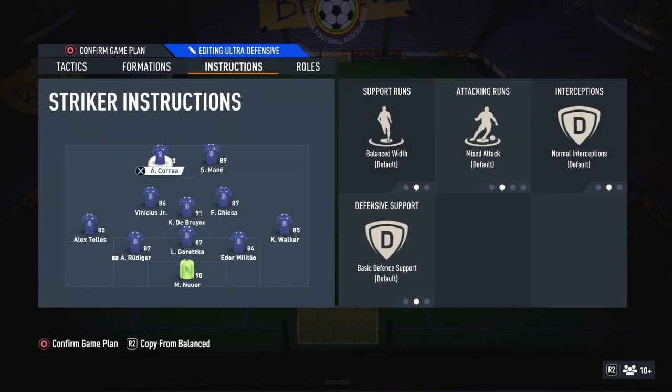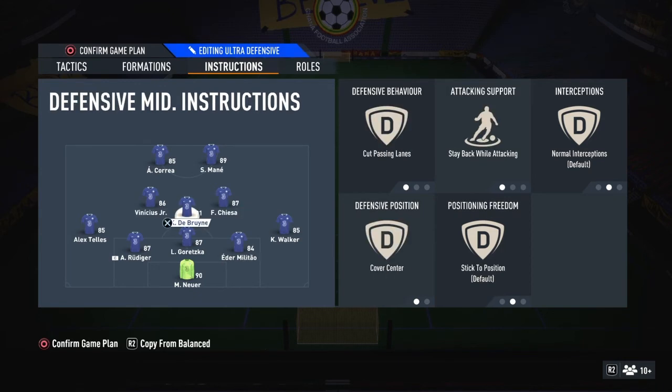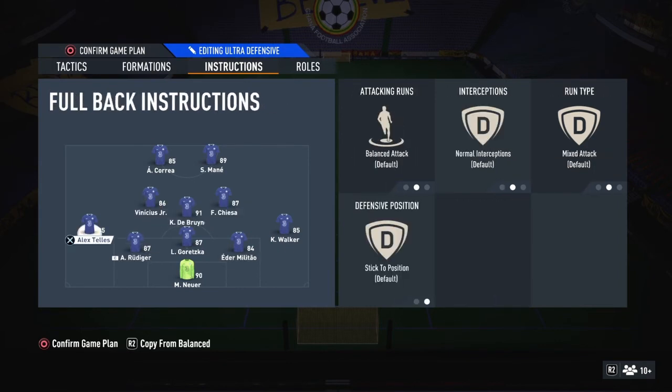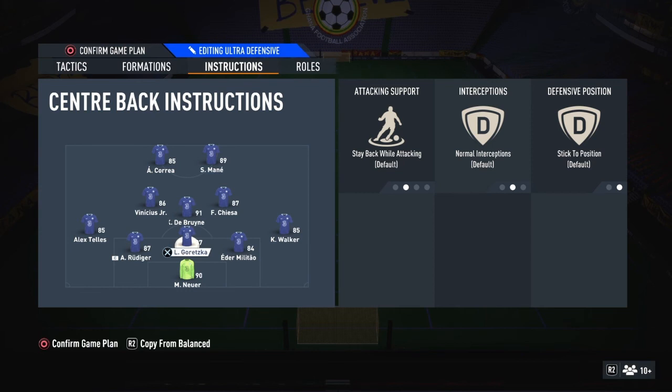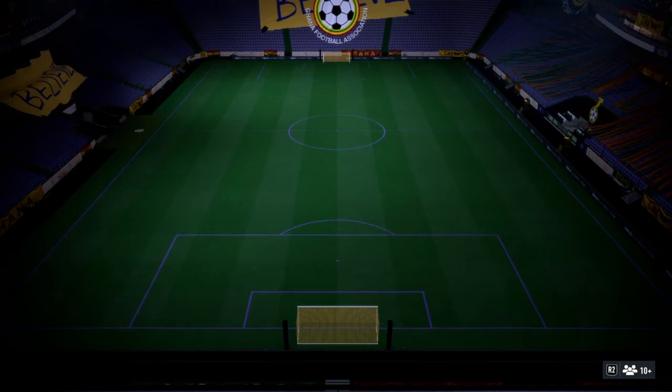For the 5-1-2-2 setup: both strikers are on balance. All midfielders are on stable attacking. Bruno is on cover parsley instead of attacking, and cover center. Cancelo is on stable attacking and cover wing but can try to get forward. The wing backs — Walker and Telles — are on balance for everything because I still want them as an outlet option. Opponents won't mark the wing backs as much in this formation. The slower center back goes in the middle, faster center backs go wide, and the keeper is on balance.